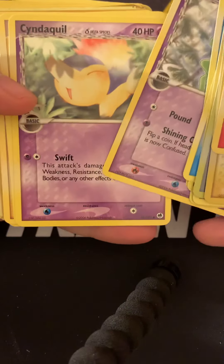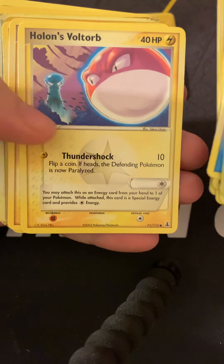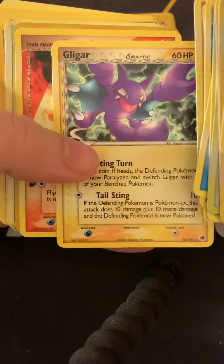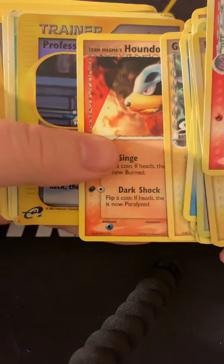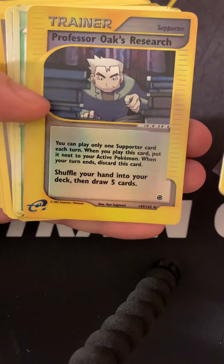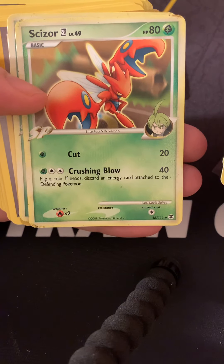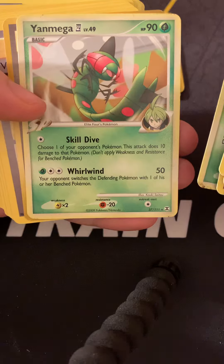A Delta Species Trico, a Delta Species Cynaquil, a Holo Voltorb, Delta Species Gligar, a Team Magma's Houndour, a Reverse Holo Professor Oak's Research, a Frontier Brain Scizor, and a Frontier Brain Yanmega.